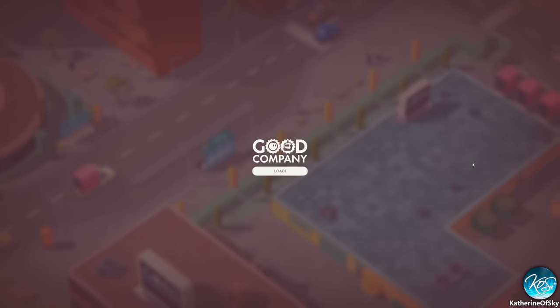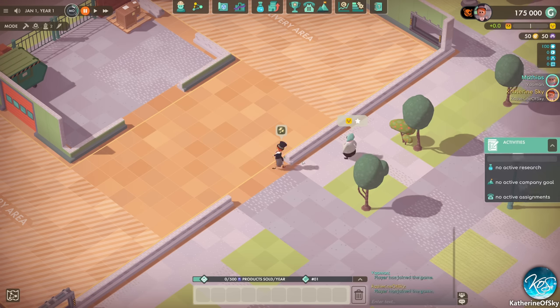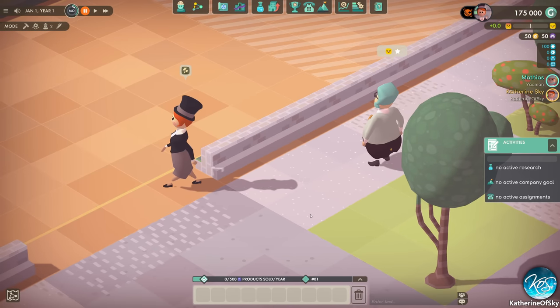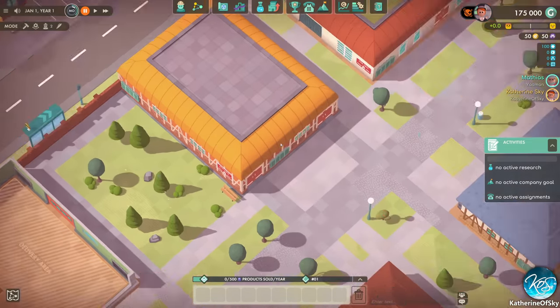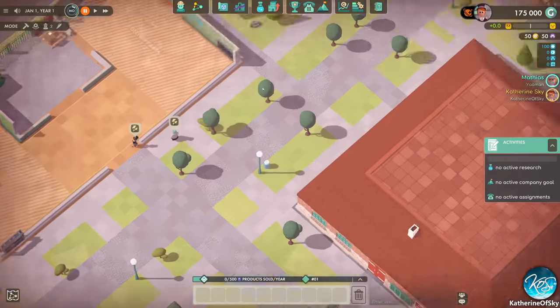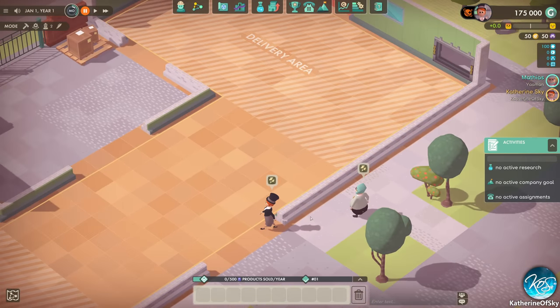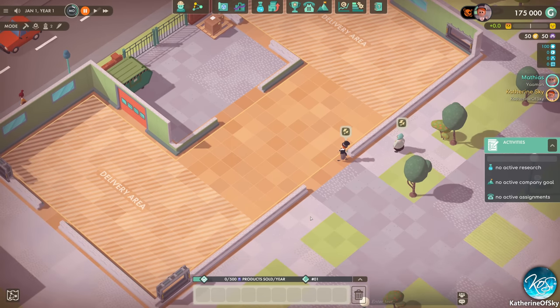I'm going to click my Steam thing and play the game — let's see if this is going to work. Loading in. You have blue hair! It suits you. Look, we've actually started with a different building than we had in our test game. This is the one that came enabled. In multiplayer we can both do different things — start different production lines, assemblies, and so on.